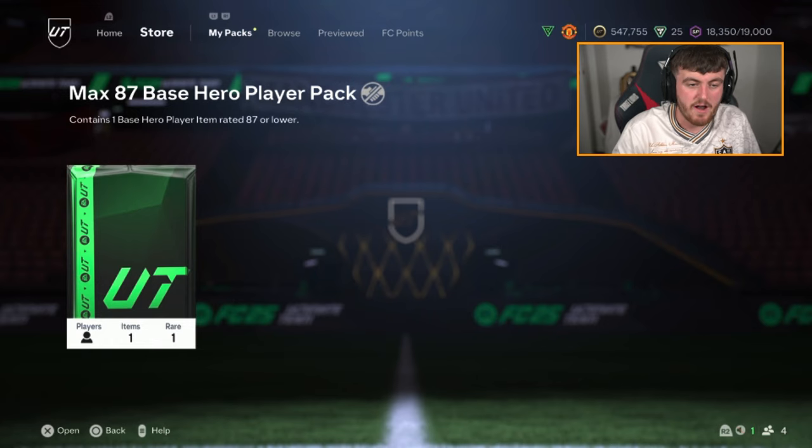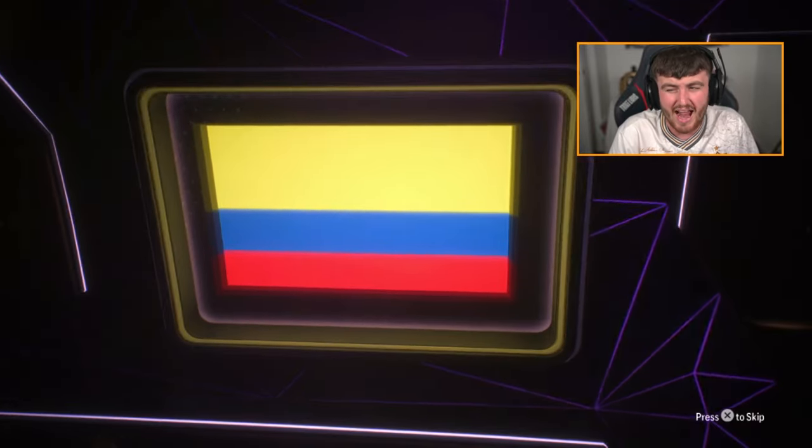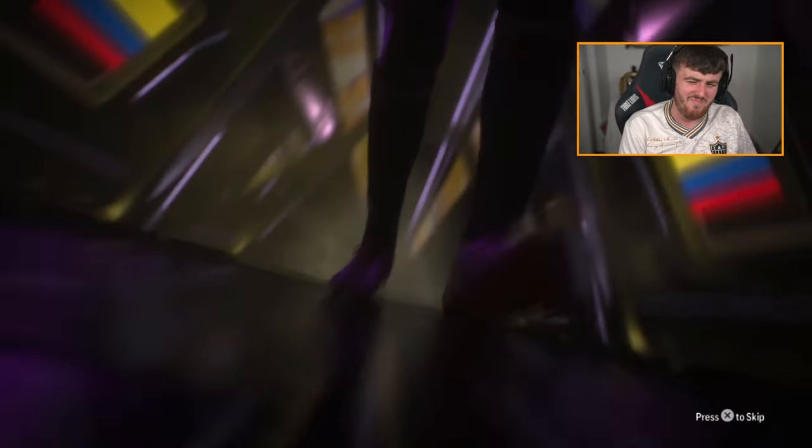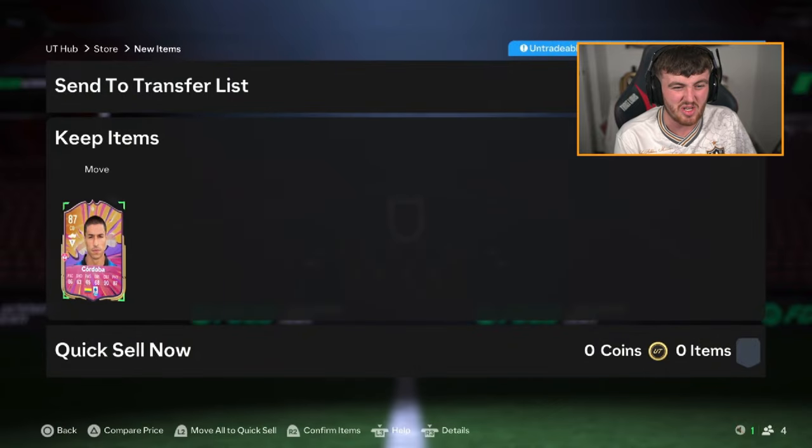Old Man Sampson's pack next — he's got a tradable pack. Paul Bobby Charlton's account, by the way. It's filthy. And we go and get Cordova! Oh mate, another Cordova. That is filth. Get him in the team, that is absolutely gorgeous.